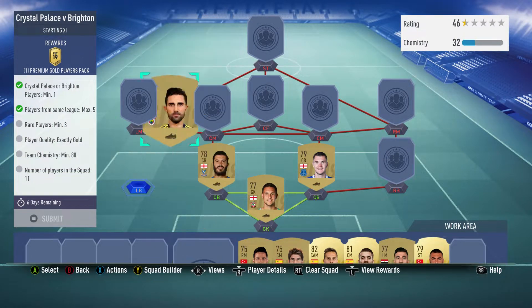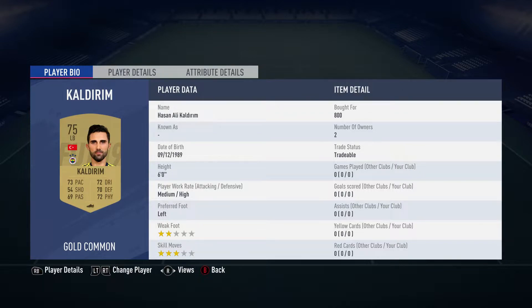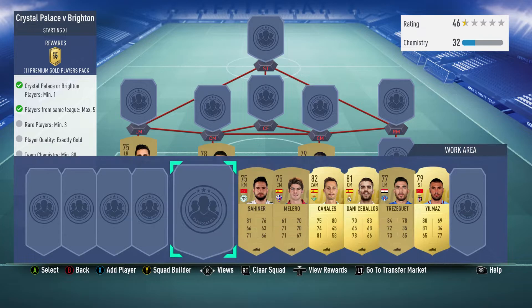The left-back is Hassan Ali Kaldirim, bought for 800. He plays for Efenabacchi in the Turkish first league and is Turkish.